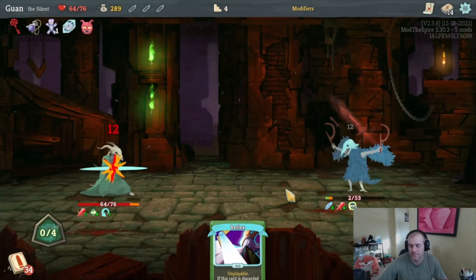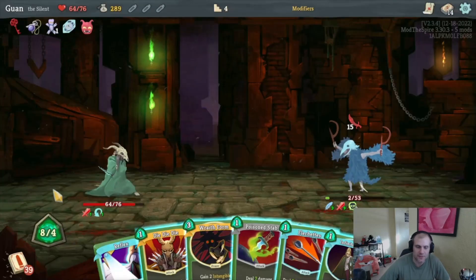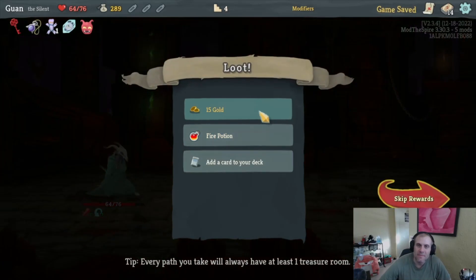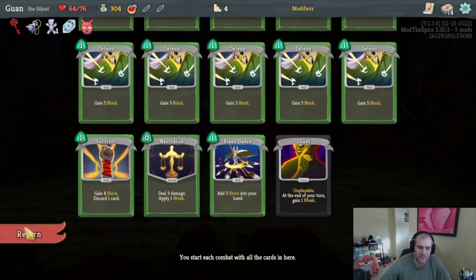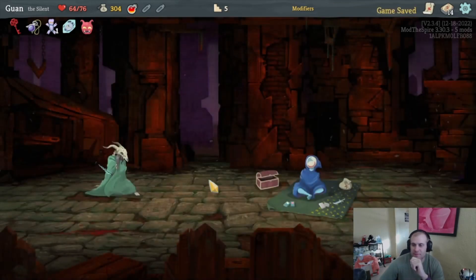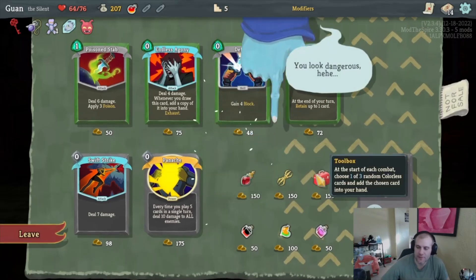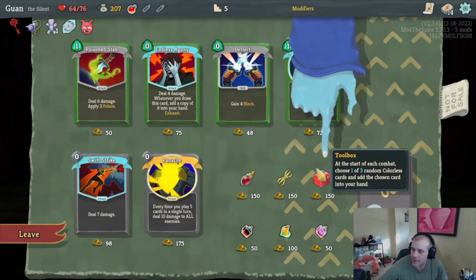Can we heal in here? No, let's just look at my deck. Basically you're never going to get through your deck — you just want to stack the first part of it. Accuracy is fine since it goes with our Shivs, but we really just want card draw. I'm willing to go to this shop to see if we can get Acrobatics — and it's on sale! I want to remove cards from the beginning of my deck, so I'll remove a Strike to get down to the good stuff.